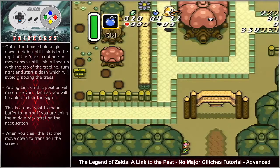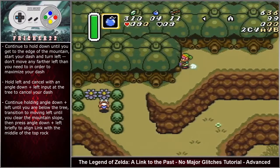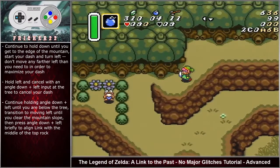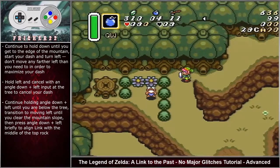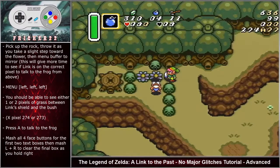To avoid dashing too far right, when you've cleared the tree line on your left, move down to the next screen. There are a few different ways to talk to the frog. The first shown is optimal but a little more difficult. Continue holding down until you reach the edge of the mountain, start your dash, then turn left. Don't move any further left than needed. Hold left and cancel with an angle down left input at the tree to cancel your dash, continuing angle down left until below the tree, then transition left to clear the mountain slope. Press angle down left briefly to align Link with the middle of the top rock, pick up the rock, and throw it as you take a slight step toward the flower.